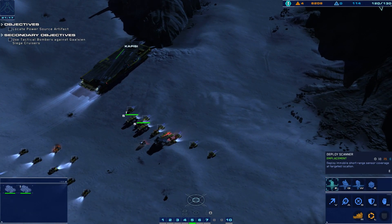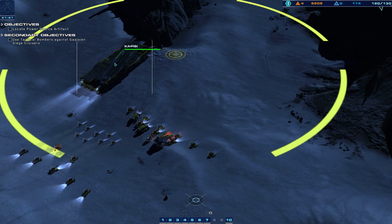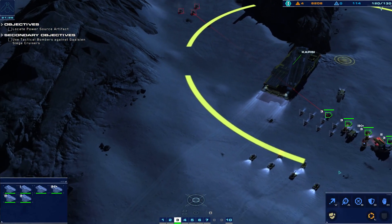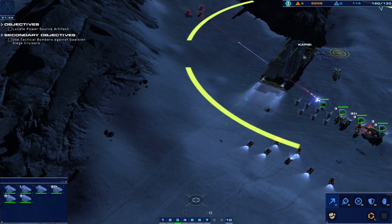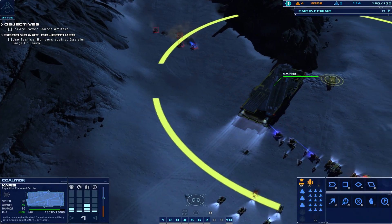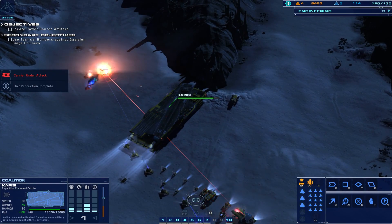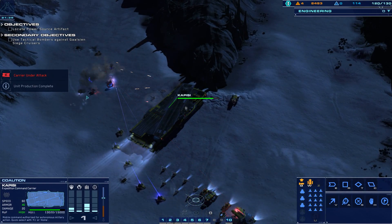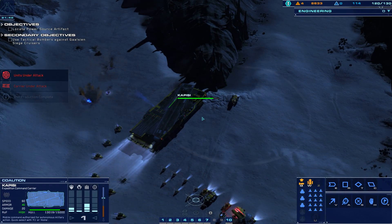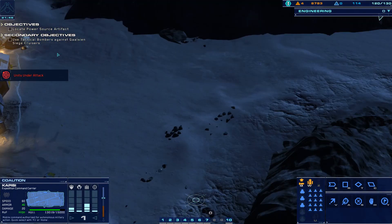Hostile armor incoming. Hostiles designated. That's assault ships. Rail gun reading you. Enemy armor disabled. Carrier taking fire. The rail gun is taking effective fire. Well, that sort of helped.